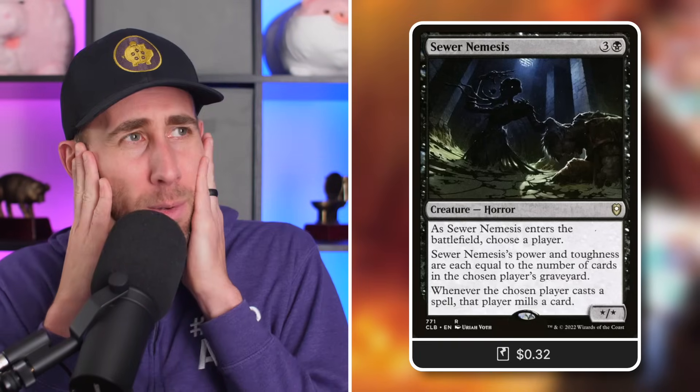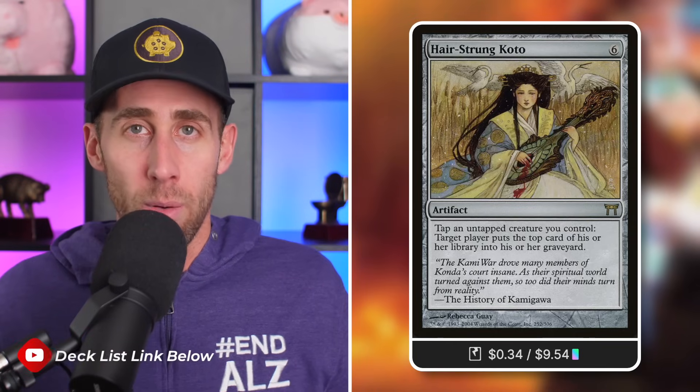Stinkweed Imp takes it a step further with Dredge 5, and also deals combat damage to destroy a creature, which is lovely. Then there's Sewer Nemesis: enters the battlefield, choose a player — we're going to choose ourselves. Power and toughness equal the number of cards in the chosen player's graveyard, so an absurd amount of power. On top of that, whenever the chosen player casts a spell, they mill a card. 'Oh no, I cast a spell — I milled a card — I made a Fungus — you're gone.' Next up, Hairstrung Kodo — this is hilarious. Tap and untap a creature you control: target player mills one. So all those Fungi I've made — tap them, mill me for that many, double up my army.